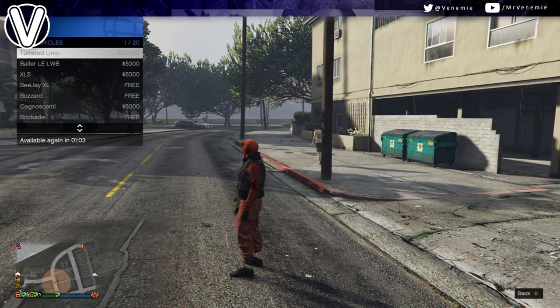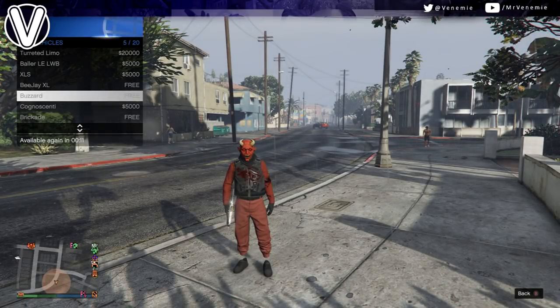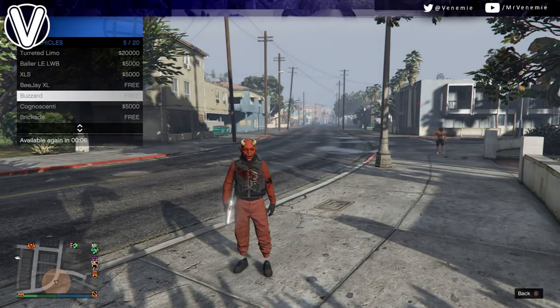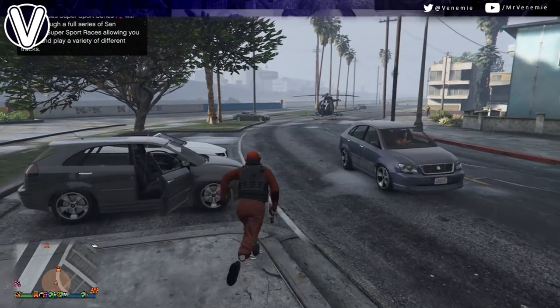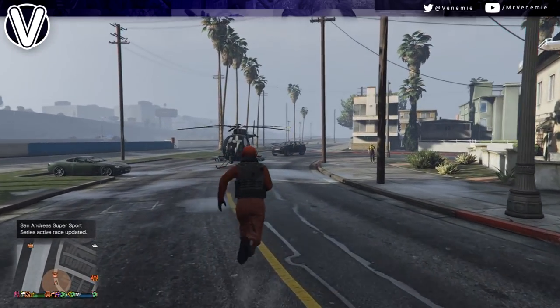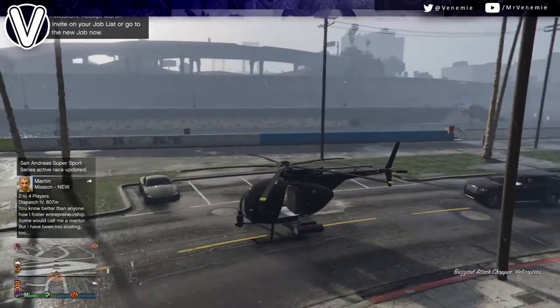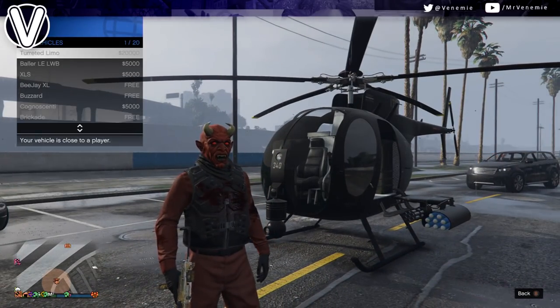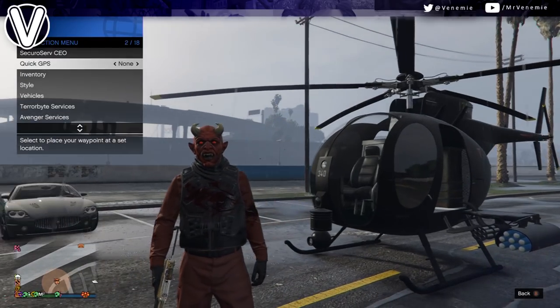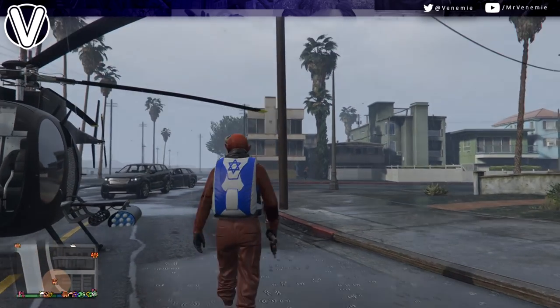It saves you money. I will be offering my Terrorbyte out as a loan to help every single one of you get your black duffel bag. Now make sure at this moment in time that you have a parachute. If you do not, go to a gun store and buy one, or call a buzzard — the second you get inside a buzzard it gives you a parachute straight away, like an infinite supply. Get inside, get out, open up your interaction menu, go down to style, then parachute, and make sure you do indeed have the Israel parachute bag — that is super important.